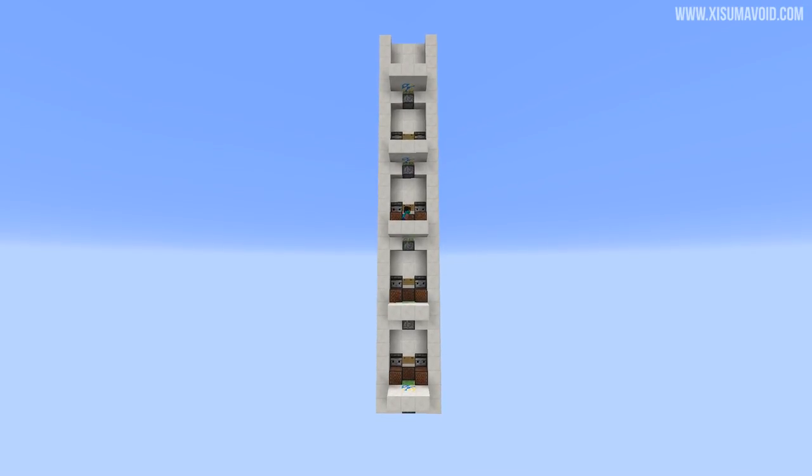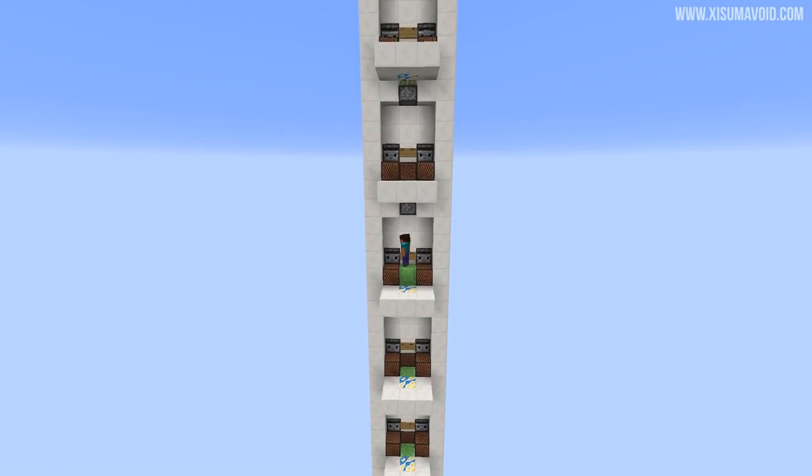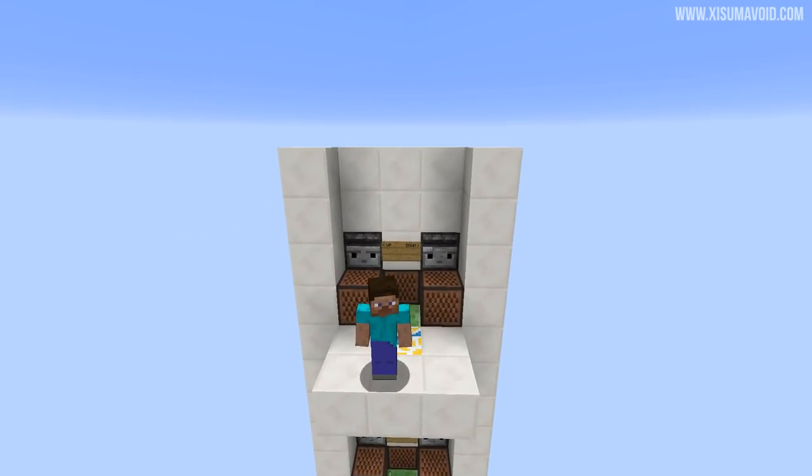The most expensive part is probably the slime blocks and the sticky pistons. You can see me using it here — I'm just pressing one button to go up and then another one to go down, and that's about all there is to using it. It's very straightforward.